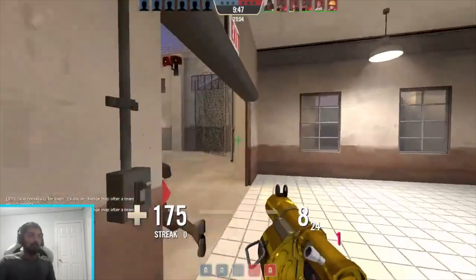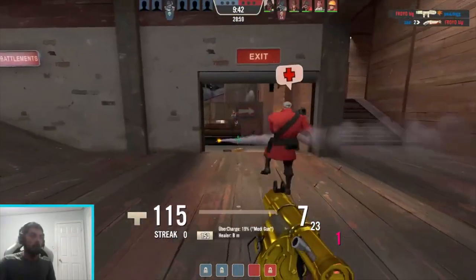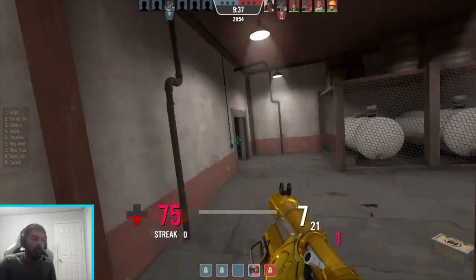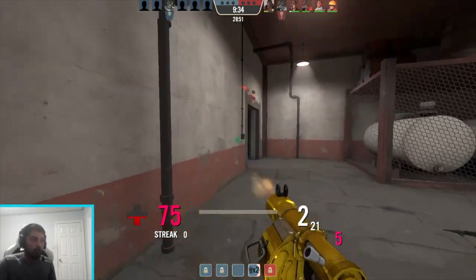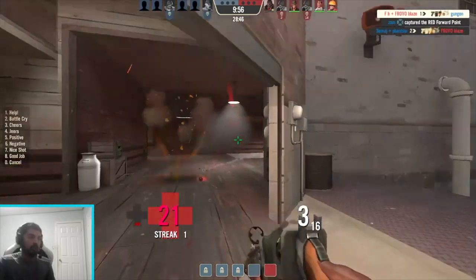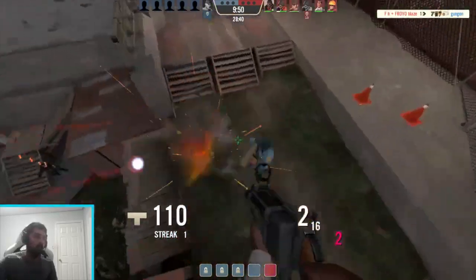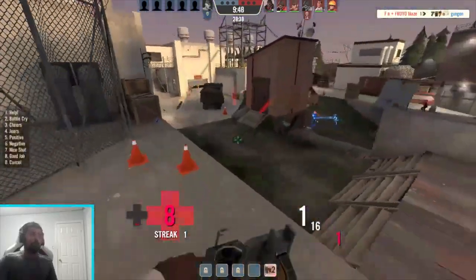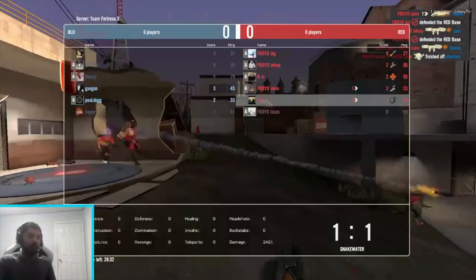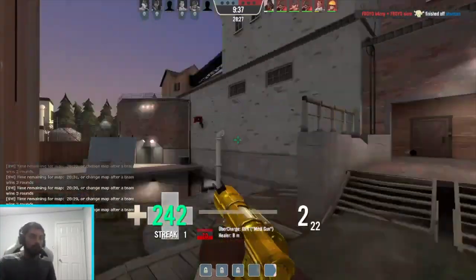Starting off we have Sixes. Sixes is the standard competitive format for TF2. If you see a famous pro player like Banny, this is probably the format they play. These teams typically consist of one Medic, one Demoman, one Pocket Soldier whose job is to stick close to the Medic to protect them and build Uber, one Roamer Soldier whose job is to roam around the map attacking the enemy team, one Pocket Scout who again sticks by the Medic, and one Flank Scout who flanks around the enemy to catch them off guard and pick off stragglers. The combination of the Medic and at least one power class is called the Combo.